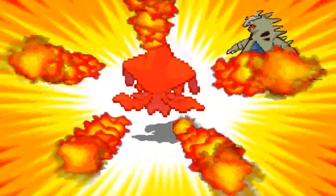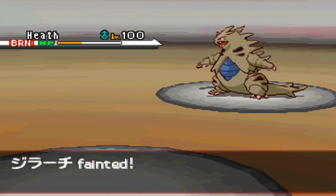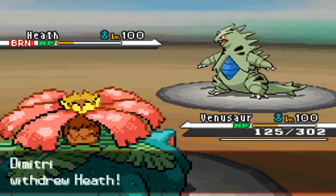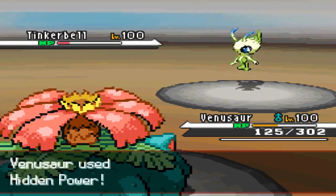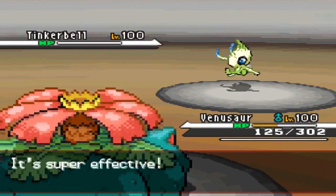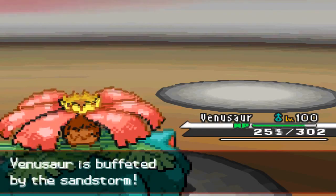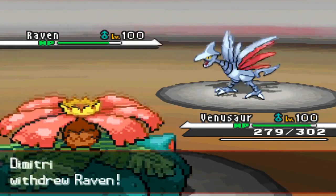I still don't know what kind of Tyranitar that is — maybe Modest with max Special Attack? He doesn't have Choice Specs since that would have done more, and no Chople Berry either as I find out later. I pass the Wish off to Venusaur instead of risking a Fighting-type move bluff to Dragonite. I go for Hidden Power Fire and that kills off the Celebi, which is really nice. He then goes into Skarmory after I get up the Wish, and Venusaur is in decent standing.